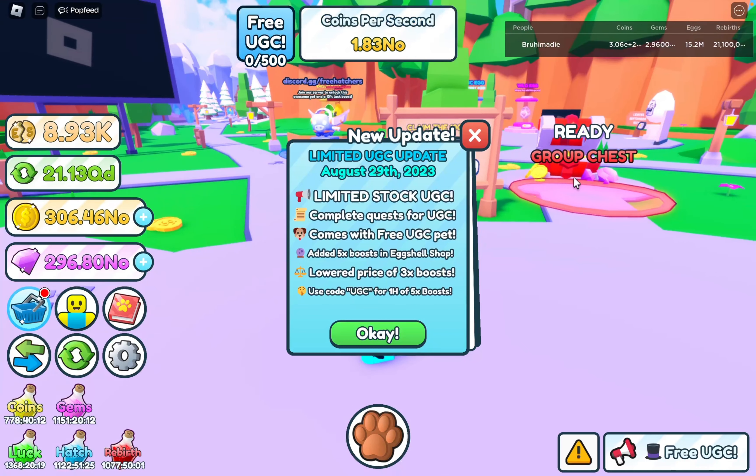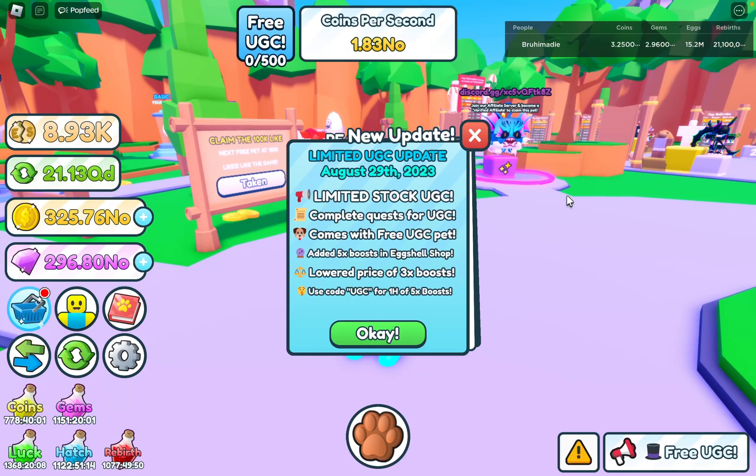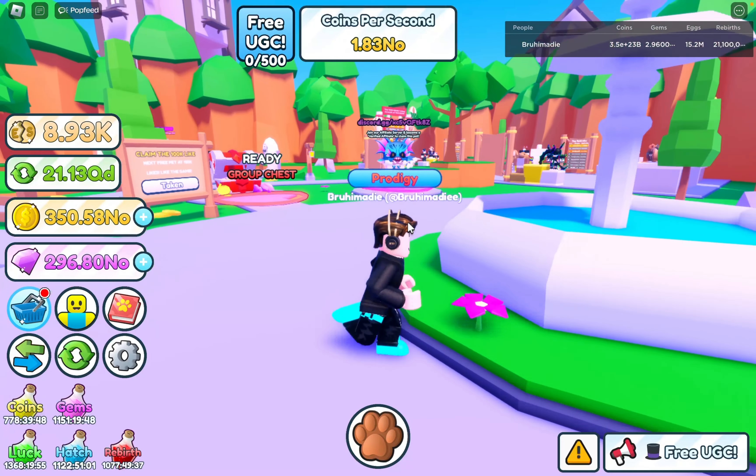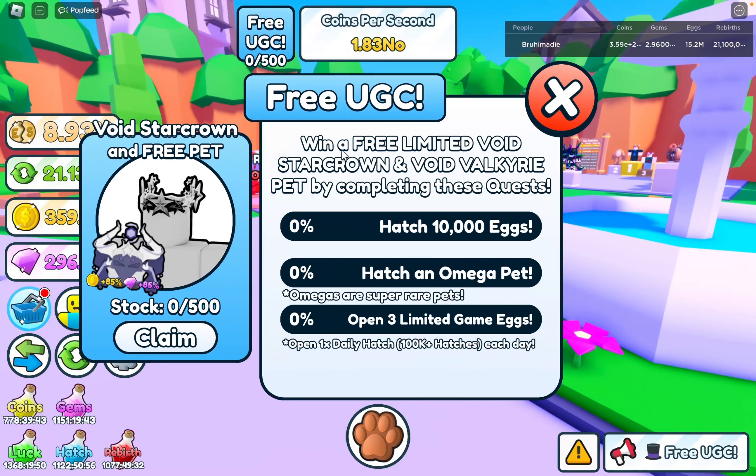It's September 1st. Complete quests for UGC - that's new. There's a free UGC pad added, five times boost - damn, okay. Last time I played there was nothing like this. Lower price for three times boost, that's great. Use code UGC for one hour five times boost - make sure to use that code. There are a lot of new things like new UIs. This free UGC - I assume this is the quest area - looks really sick.